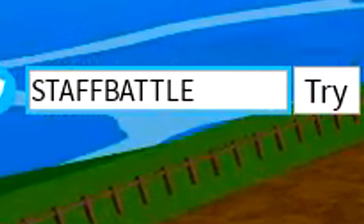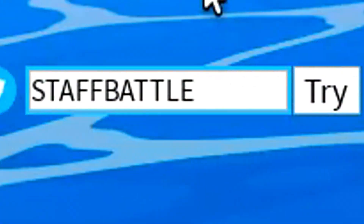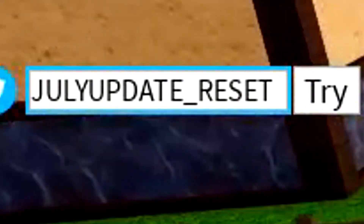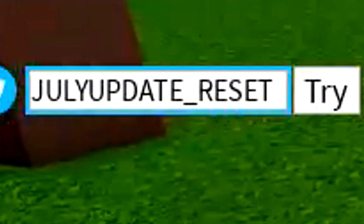As soon as you redeem that code in, we've got another code here to redeem — so redeem 'code to death battle' like that. And as soon as you redeem the code 'July update underscore reset', we can move on to the next code.